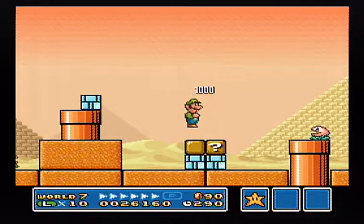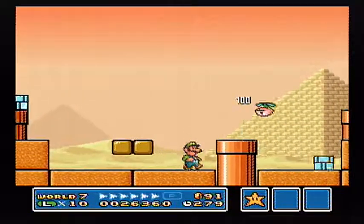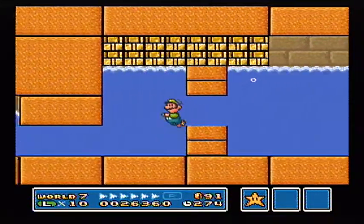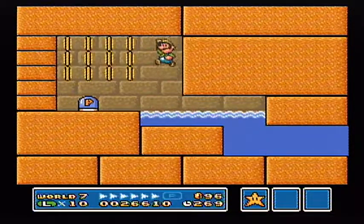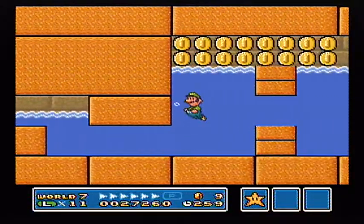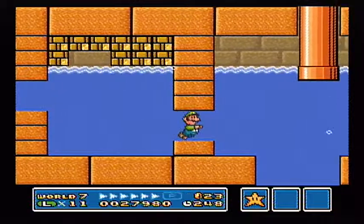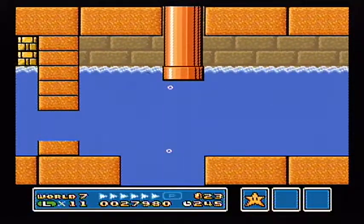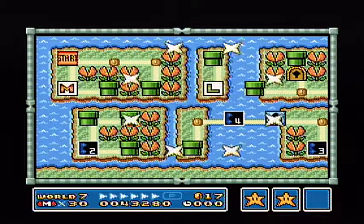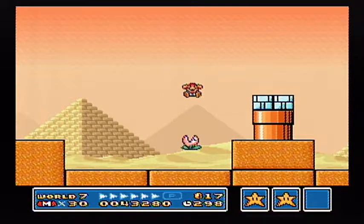So gotta get to 31 with Luigi here. And thankfully, this will be the last time we'll ever have to do this, because there's no more levels where you have to do this anymore in the game after this. That was pitiful. I don't understand how to get that speed, though — it's a little ridiculous. What is the best way to gain speed there? Not like that, that's for sure.